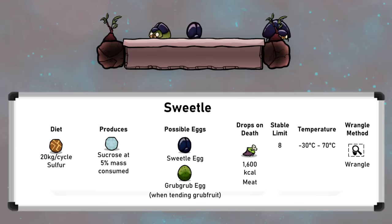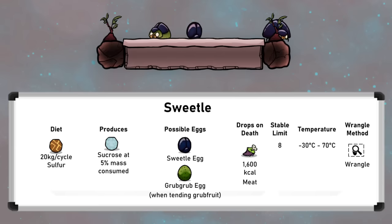Sweetels are the blue beetle-like Critter that could be considered an early form of the Grub Grub. They live to 75 cycles old, and will lay both Sweetel and Grub Grub eggs. The Sweetel and Grub Grubs' livable temperature range is minus 30 to 70 degrees Celsius, so safe for dupes. There are a few reasons to ranch Sweetels, and the first is to make Grub Grubs.